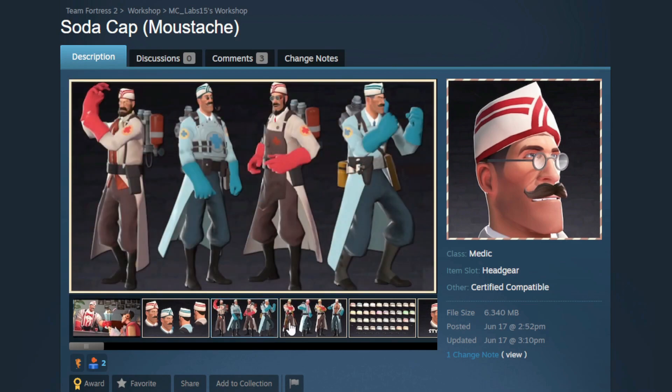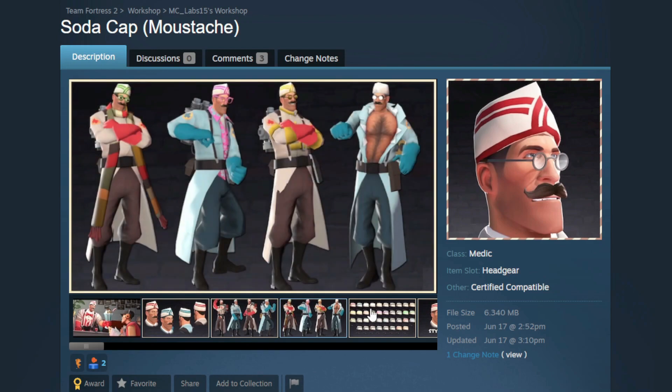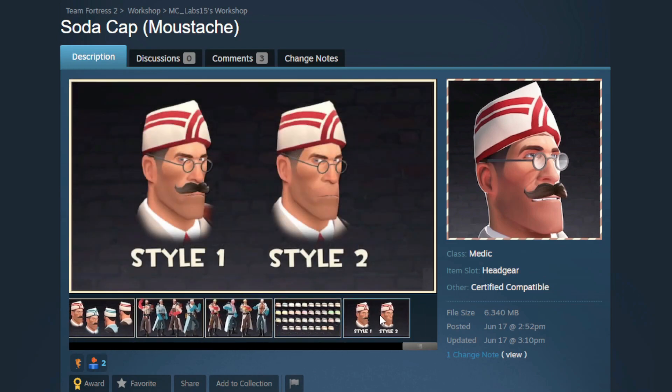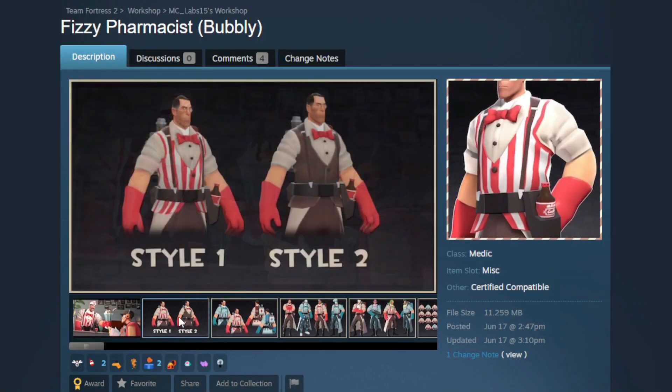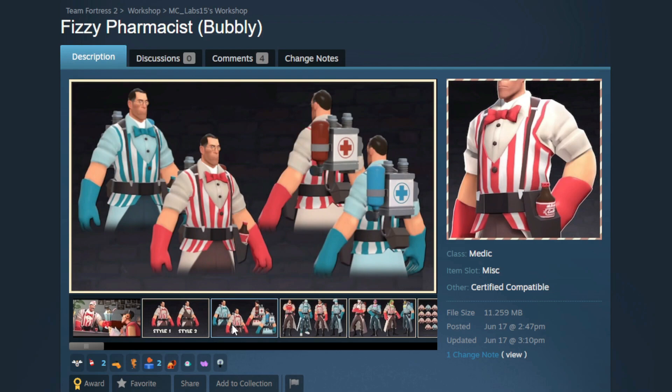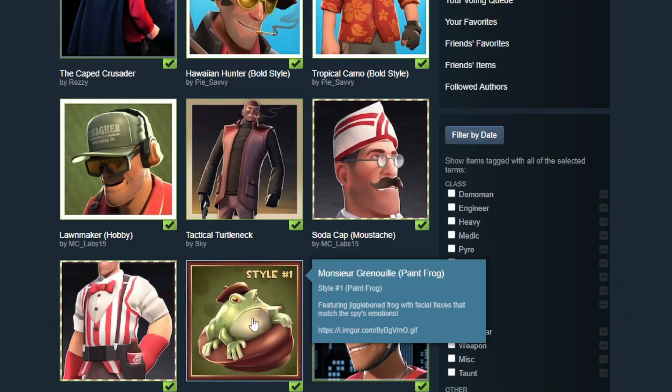Did I call another one? Did we get the Soda Cap? That is so awesome — another really good hat, I'm so happy to see this one. It's got two styles, and of course that means the body cosmetic got in as well — the Fizzy Pharmacist. Another amazing body cosmetic, this is really really nice. We're going to be able to make some really cool loadouts with this.